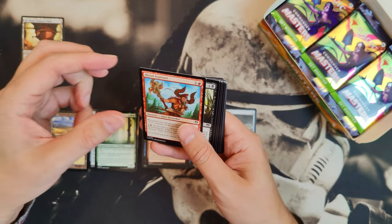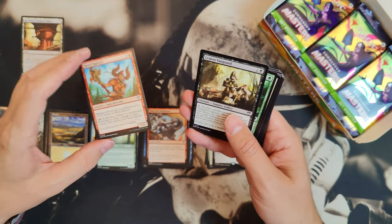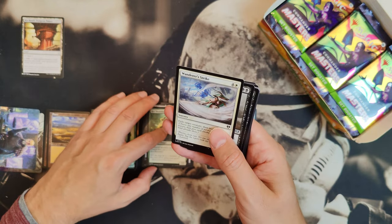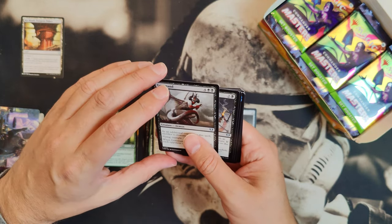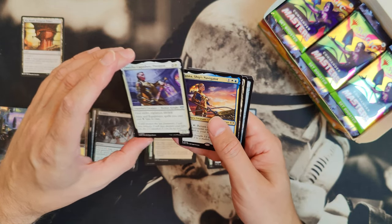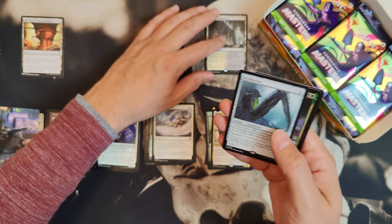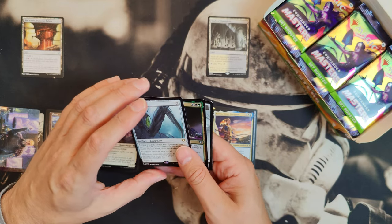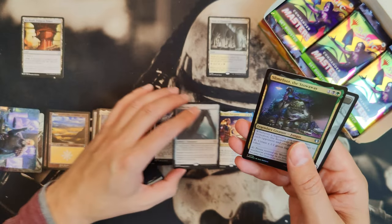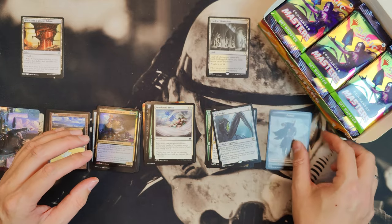Full art commons are so wasteful, but okay. Makeshift Munitions, Ardenvale Tactician — that's from Throne of Eldraine. Legion Vanguard, Rot Shambler, Wandering Strike, Gormand, Victimize, Danitha Capashen Paragon, Hanna Ship's Navigator, and Vault of Champions — that's our rare land cycle. Then we have a Scytheclaw, and Slimefoot the Stowaway as an uncommon foily, and a token.